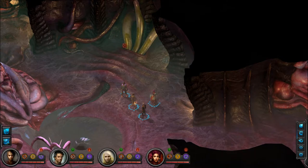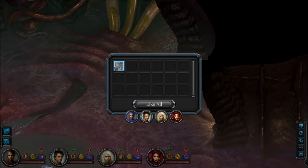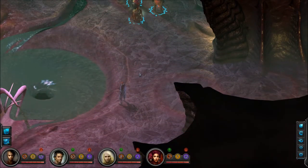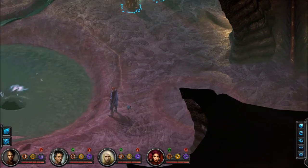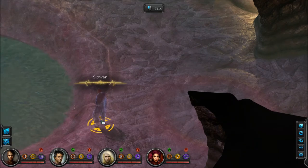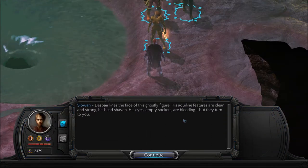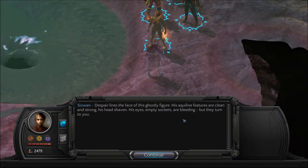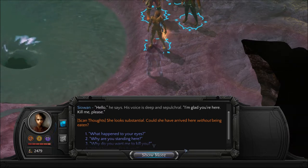There's some loot over here — some bones and 45 shins. Let's talk to Sio-wan. Despair lines the face of this ghostly figure. His aquiline features are clean and strong, his head shaven. His eyes — empty sockets — are bleeding, but they turn to you. 'Hello,' he says, his voice deep and sepulchral. 'I'm glad you're here. Kill me, please.'